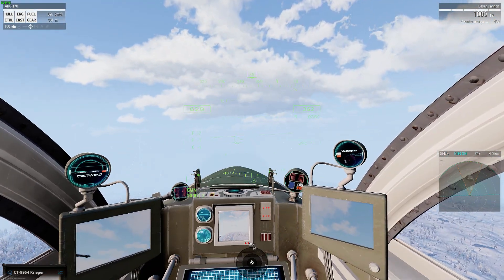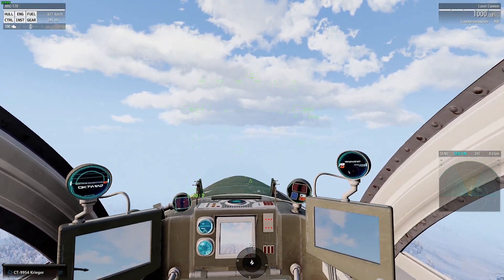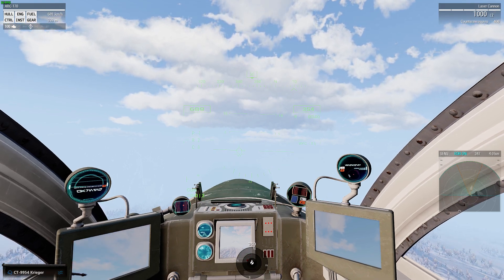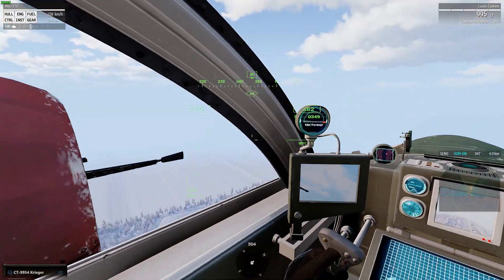What happens is when you lock onto a target it creates a little square around the target. You line up — there's a little crosshair above the W there. You line that up with a rectangle and hold the trigger. That's pretty much it.